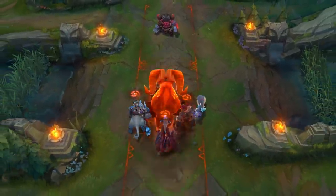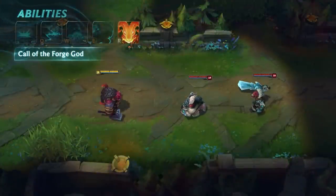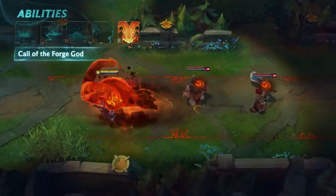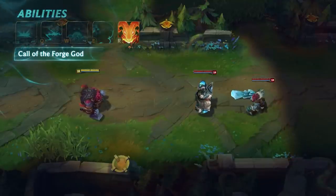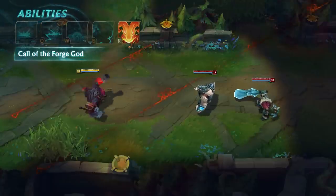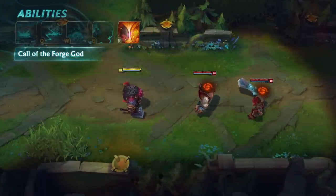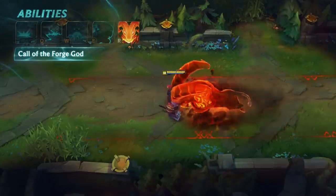Ornn's ultimate is Call of the Forge God. Ornn summons a massive Elemental that charges toward him. Enemies run over by the Elemental are damaged, slowed, and made brittle. Ornn can recast this ability to headbutt the Elemental, redirecting it. The rebounding ram will deal the same effects as before, except knocking enemies up instead of slowing them. A mistimed headbutt will leave Ornn feeling sheepish.